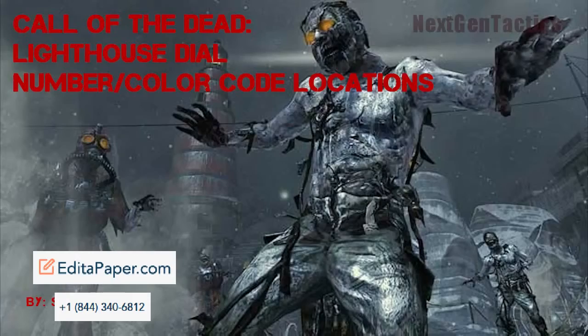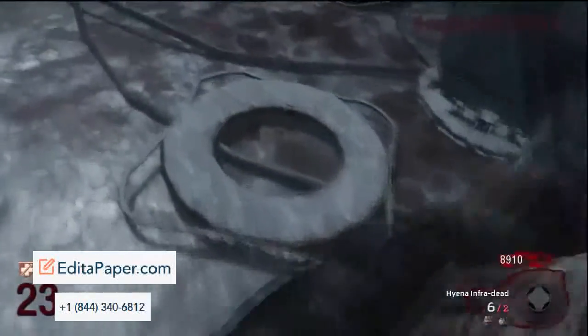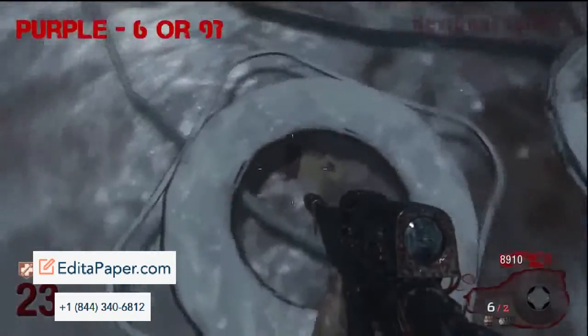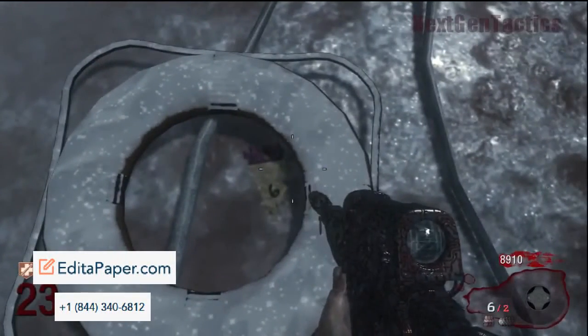Hey, it's Spider-Bud from NextGenTactics.com for NGT Zombies, and this is a lighthouse dial number slash color codes guide. I'm sure you guys are aware there are four dials in the lighthouse, and there are colors on each of the dials. Well, around the map there are actually these shreds of paper that show a color and a code on them.